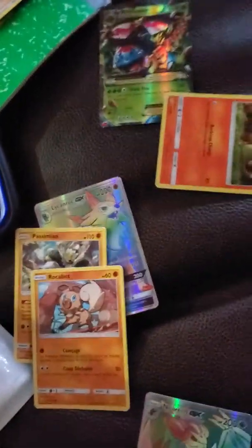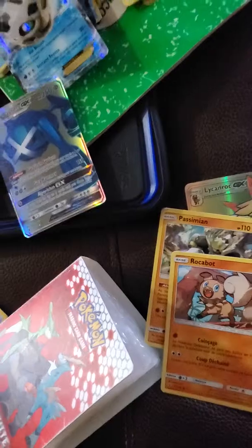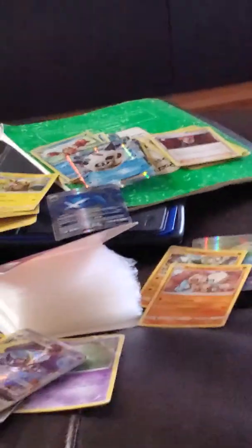Grass — this is dragon. This symbol here. We have Berry, Mega Gyarados, Dragon-type. So there's all my cards.